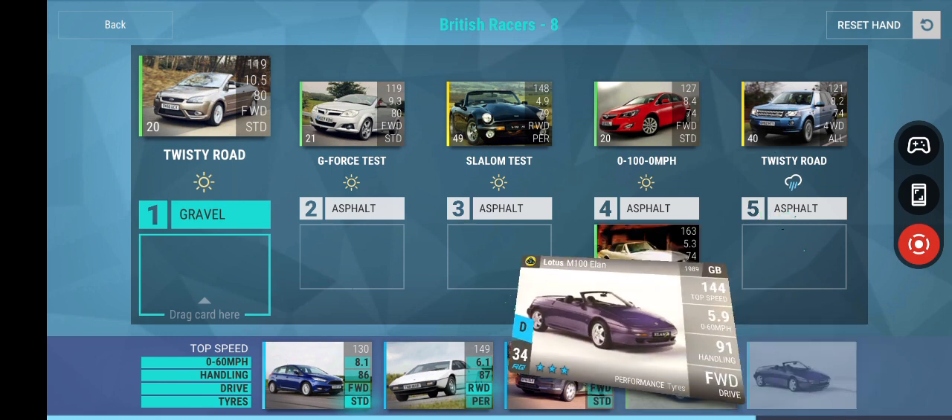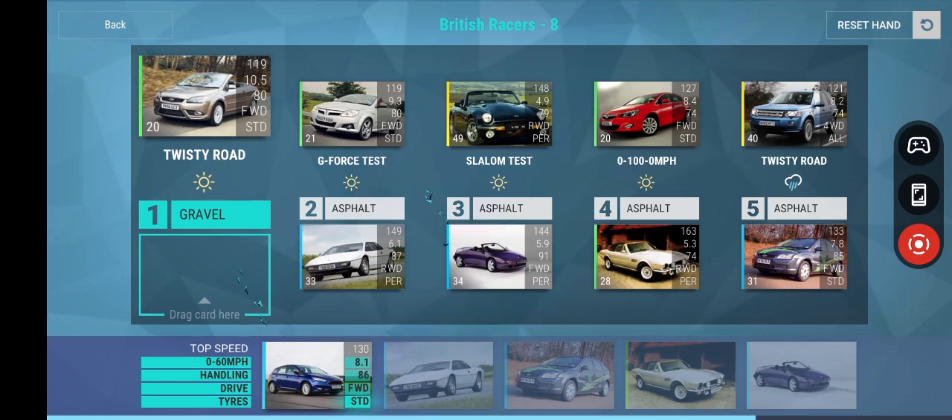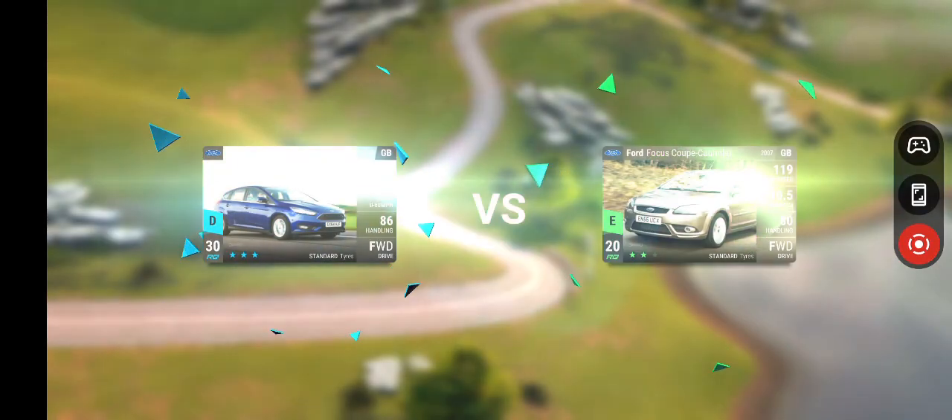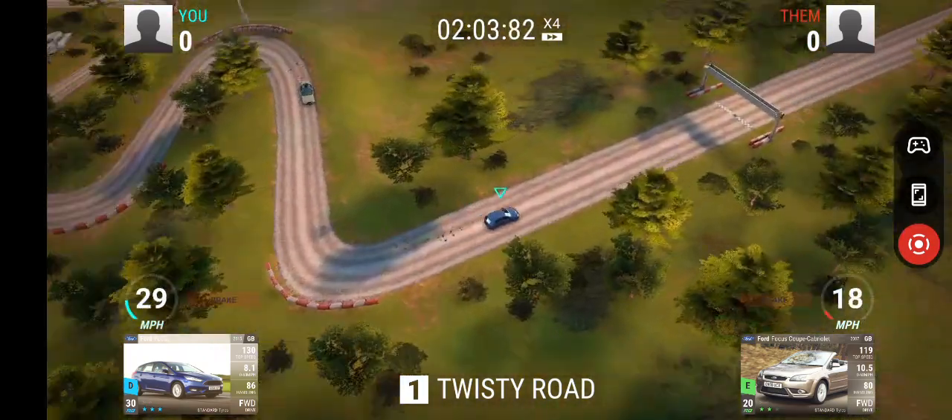Same for the Aldis — the Aldis went from being RQ83 or 84, some of them 87, down to being low 80s. Very strong as an Epic, very poor as a Legendary.